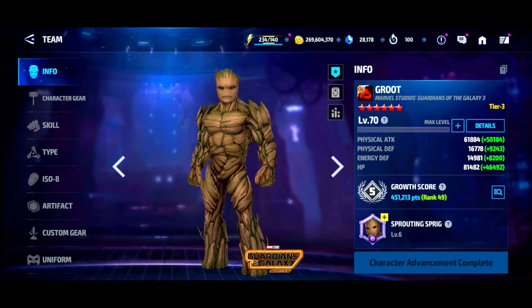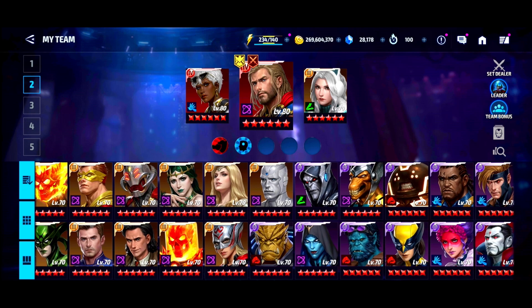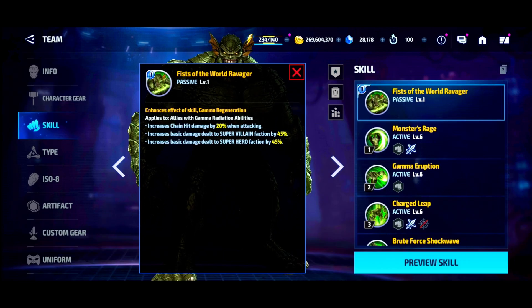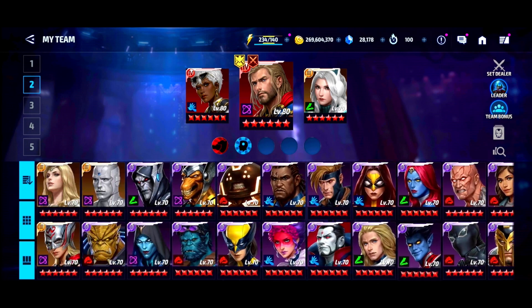I like themed passives that buff characters with specific tags, but they need to be better when they're this niche. You need to go back to the drawing board and look at what you did for Abomination — for example, 20 chain hit damage, 45 extra damage to heroes and villains. Compare that to what they just gave Rocket or Groot. Any day of the week people are going to go for Abomination over Groot.